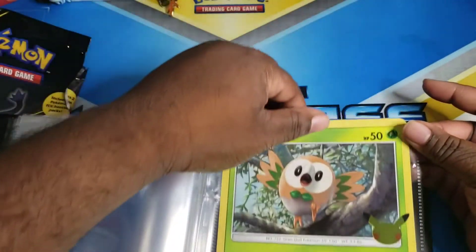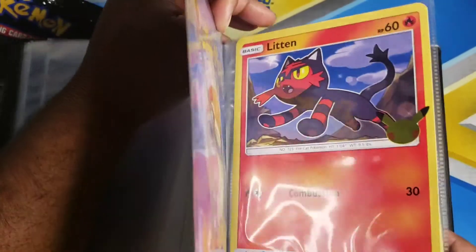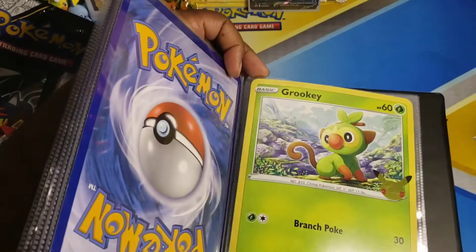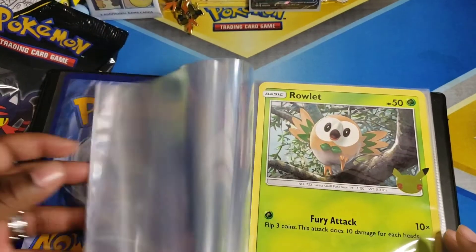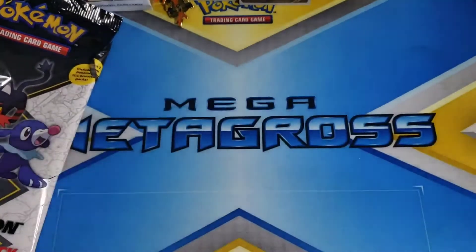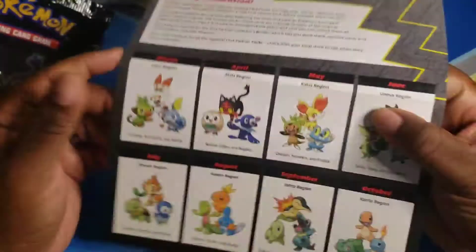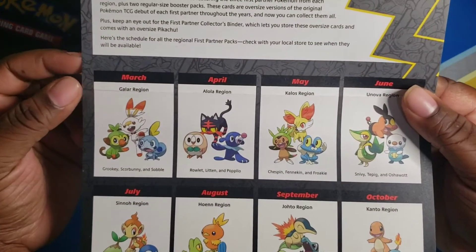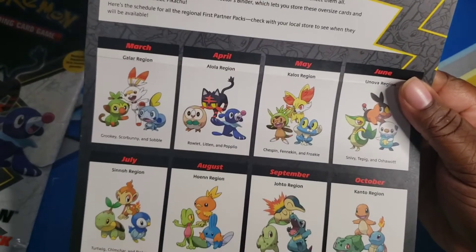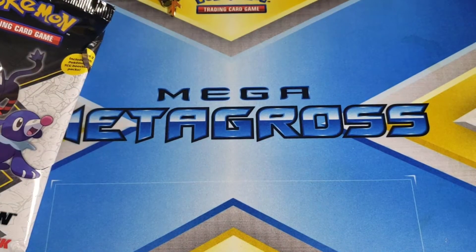All right, so we have Rowlet, Litten, Popplio, Scorbunny, Sobble, and Grookey. We have all our starters in there for our new collection, plus our Pikachu. Next month we're going to be in the Kalos region where we'll get Chespin, Froakie, and Fennekin — so look forward to that!